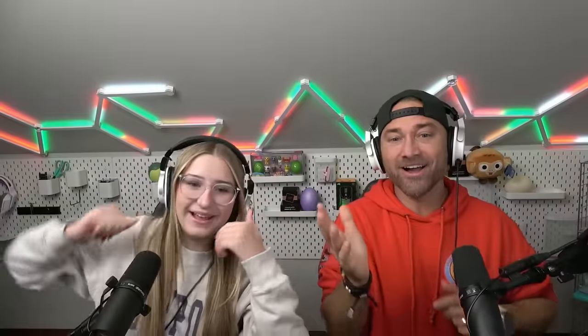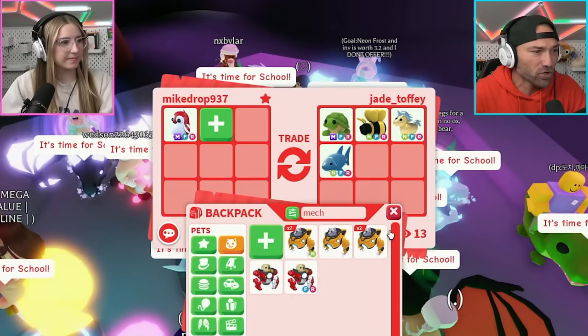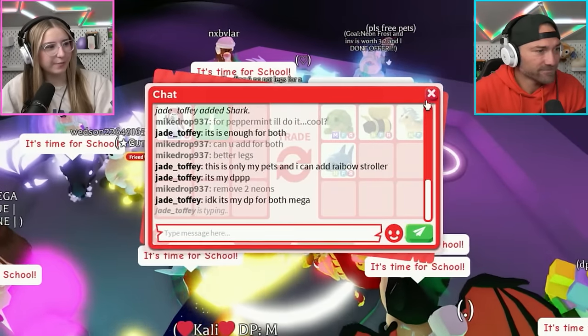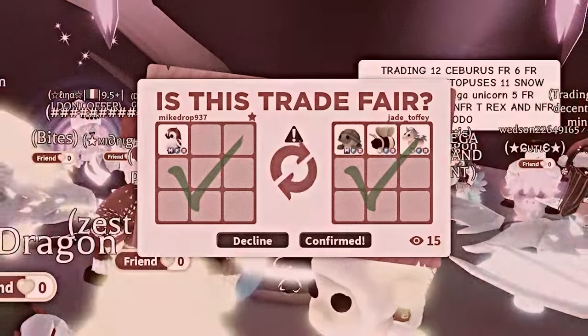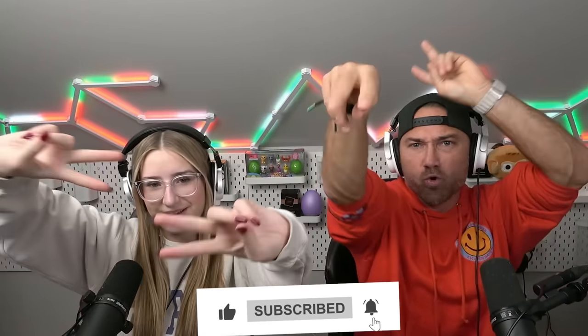Sorry guys, our camera went out of focus, but you saw the trade - that's epic! Nice work Cami! I'm so excited - I got a crow, I love crows! This other person wanted both for some turtles - I don't think I'd do it for both, turtles aren't worth that much. I'll pass. This happened minutes after we stopped recording - I think you made an epic trade! Smash that subscribe button, check out Super Squad Sim - Super Squad family, peace out!